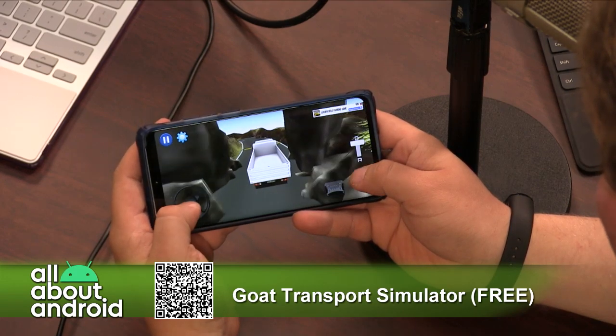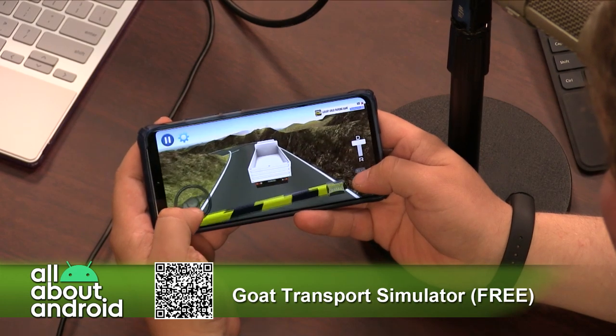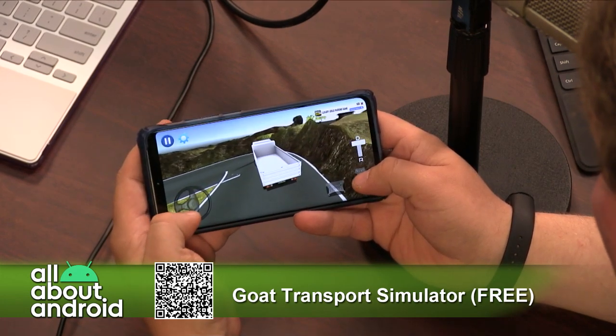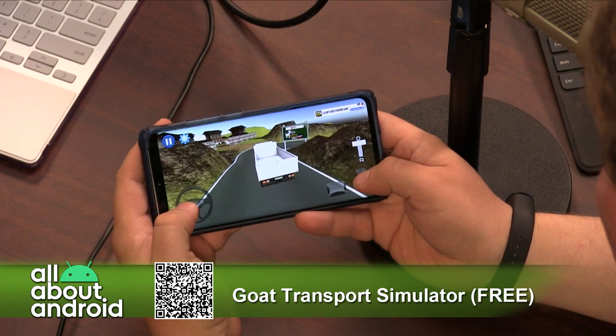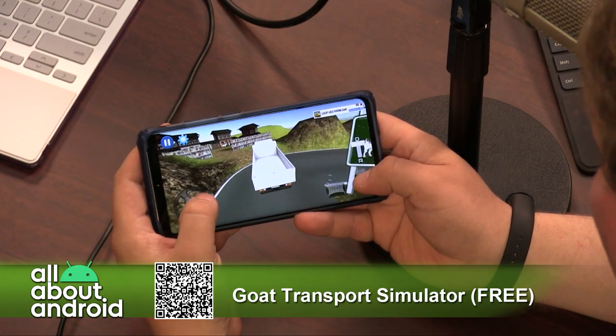You choose between drive and reverse — it's automatic transmission. It is quite challenging because the dynamics are interesting. They vary from vehicle to vehicle with where the steering is.